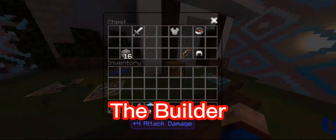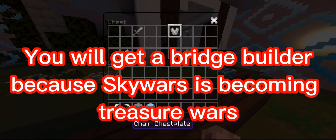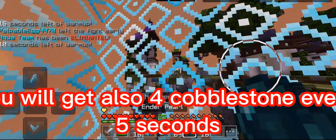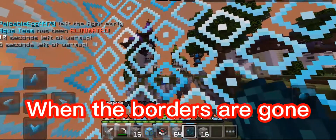The Builder. You will get a Bridge Builder — because SkyWars is becoming Treasure Wars. Wait, that's not right. You will also get Cobblestone every 5 seconds when the borders are gone.